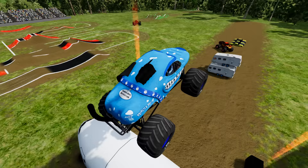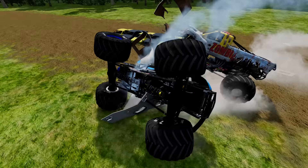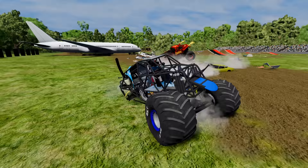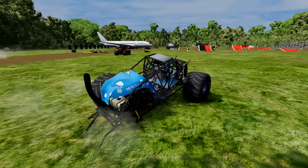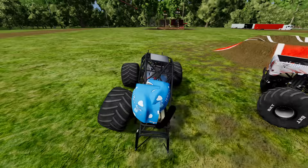Now we're at the obstacle course! Here comes the ramp — Monster Mutt Dalmatian Ice with some big time air! Zombie lurks behind the campers and rolls over Monster Mutt Dalmatian Ice — now another Zombie Monster Truck catches him! Let's see if Monster Mutt Dalmatian Ice can power out — he's back up! Over the crush cars! Now he loses a BKT tire — this is going to be really tough to finish the obstacle course! He's trying to get set up for the ramp — here he goes!